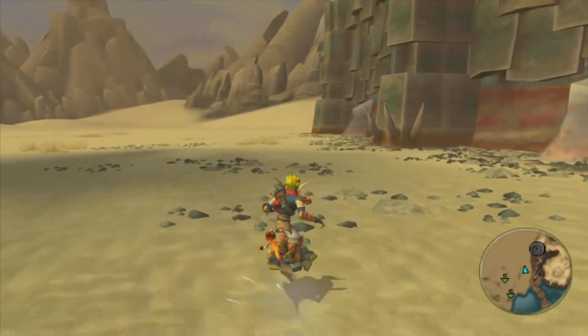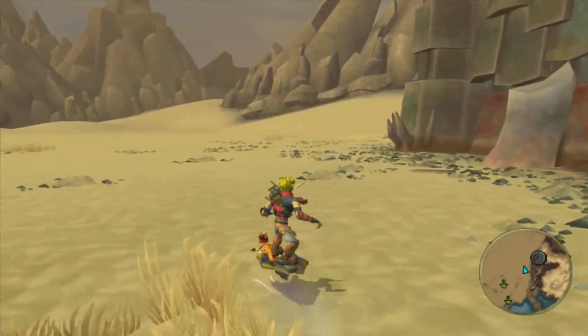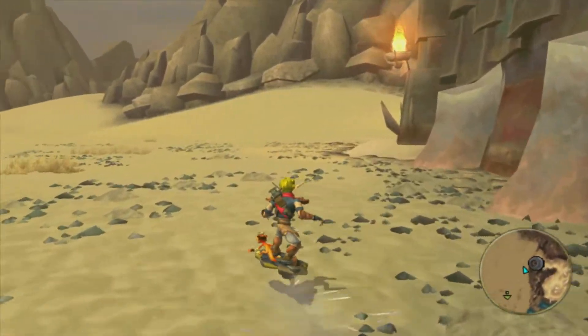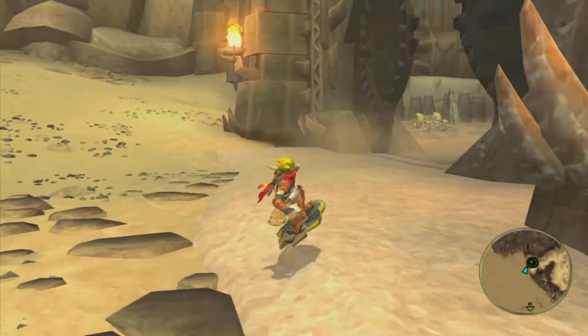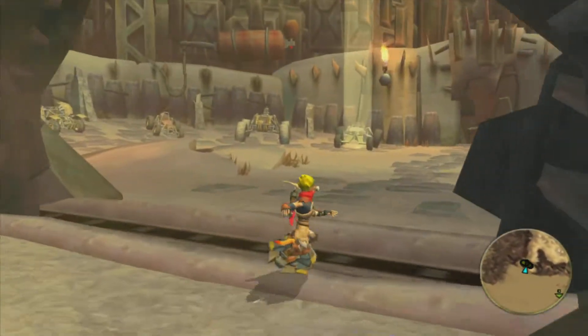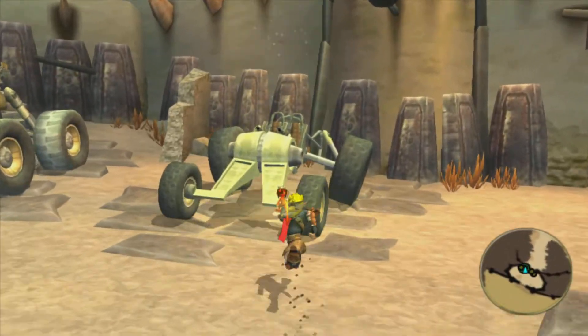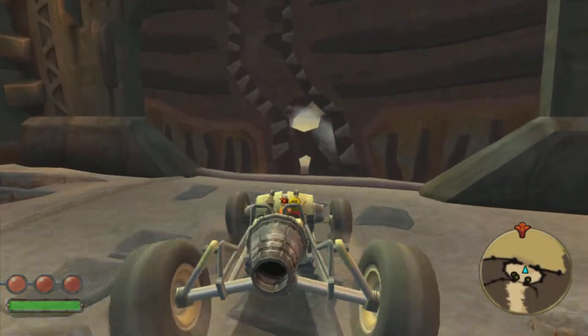Welcome back. We left off with the revelation that there's an evil alien race trying to come and destroy us. So now we're back in the desert, heading back to Sparkus. We're gonna grab this vehicle because we're gonna have to head up to that one temple that we visited like twice. We'll do a jump cut.